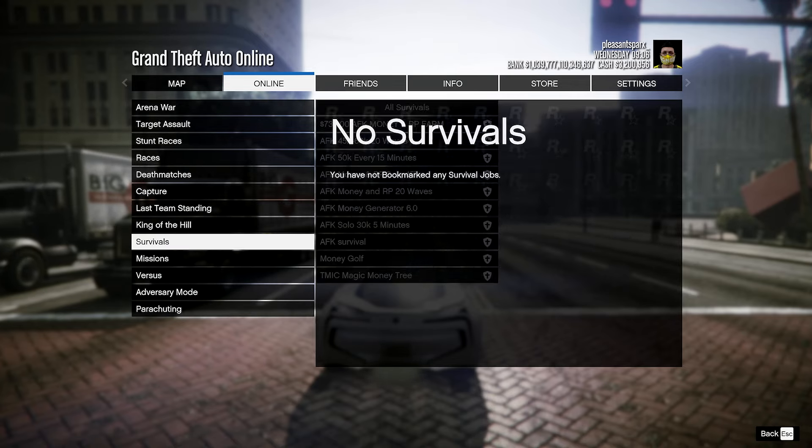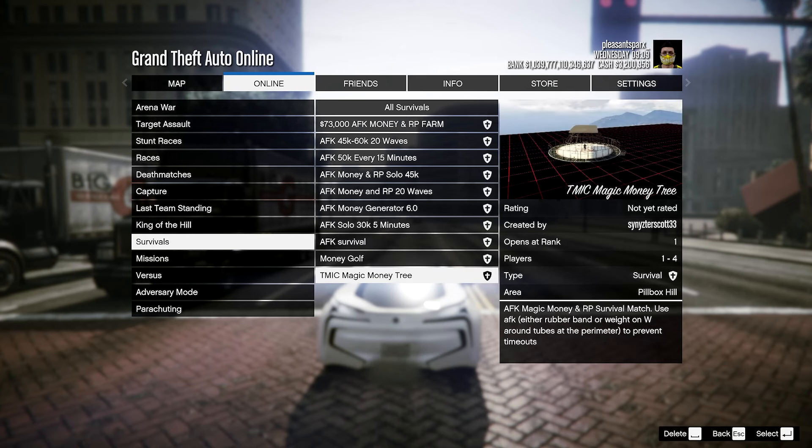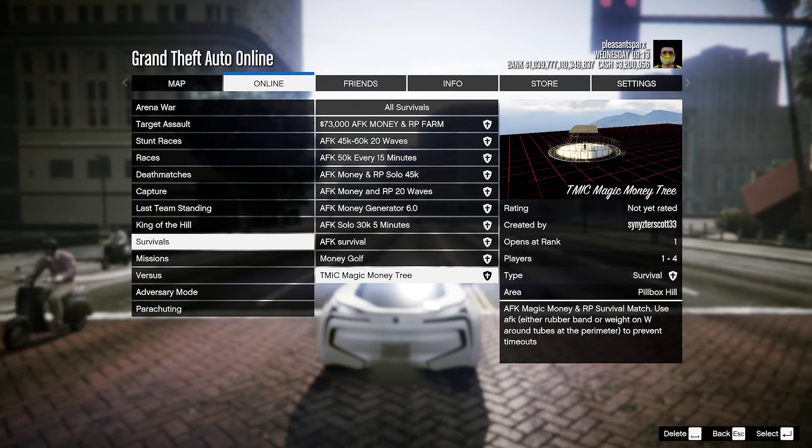Go down to Survivals and start up the bookmarked job. For PC players, the job is specifically called 'TMIC Magic Money Tree.' If you're playing on PlayStation or Xbox it's going to be an entirely different job link, but it works the exact same way.